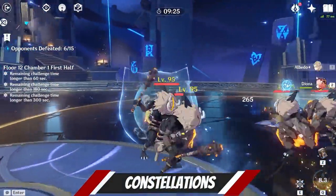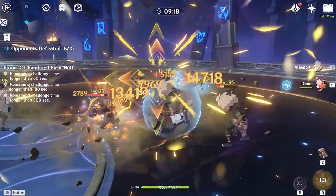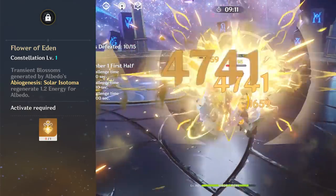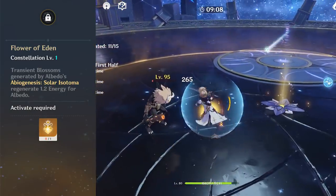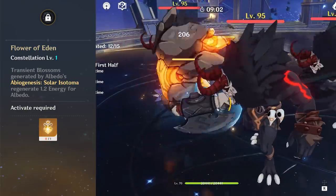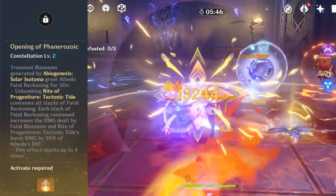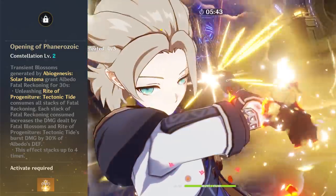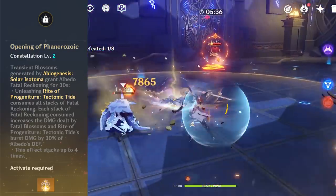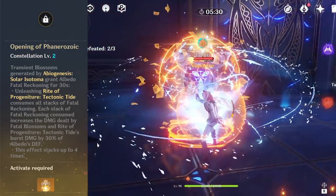My Albedo is at C0 and functions perfectly well, but it is important to note that he gets a huge power spike if you manage to get C2, as it is most likely his best constellation. His first constellation causes the Transient Blossoms generated by his skill to generate 1.2 energy for Albedo every time, making the ult easier to charge and usable on cooldown. The second constellation provides a buff when generating Transient Blossoms that can stack up to 4 times, increasing his damage by 30% of his defense stat per stack, as well as increasing the damage dealt by the ult based on the amount of stacks consumed.